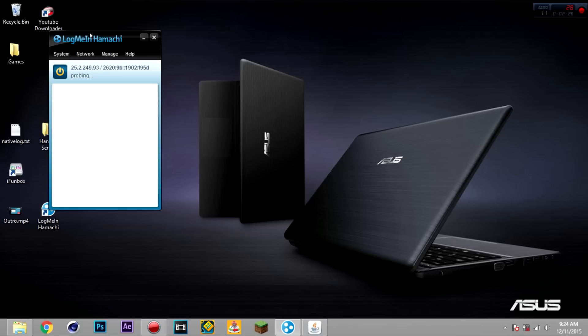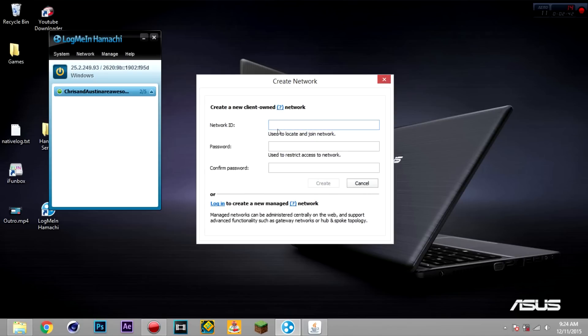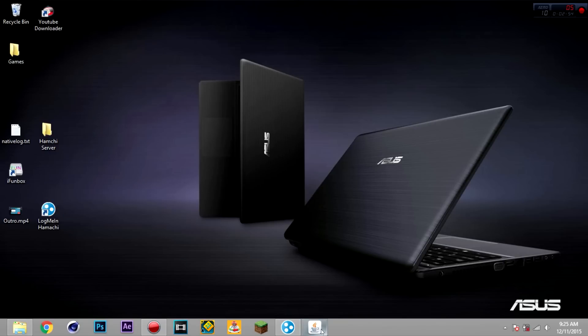I already have a server, but basically if you want to have a server with your own friends, go to Network, then Create New Network. Make your network ID and password. Make sure you know them, because your network ID is what your friends will use to join, and the password is your password.